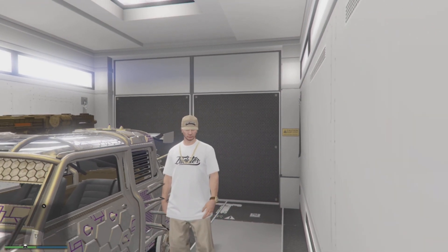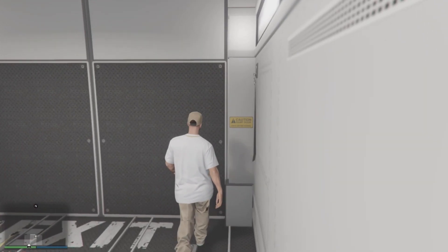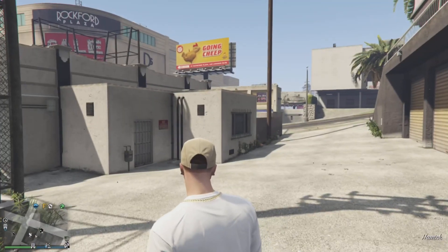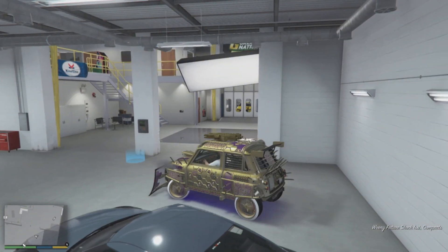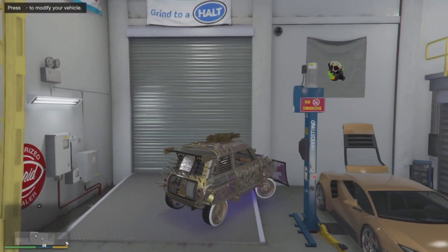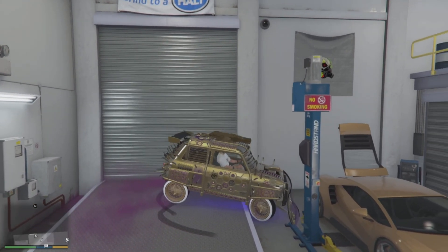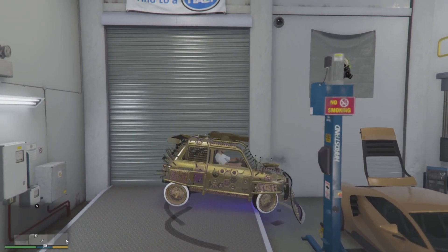Very important — these are creating dirty dupes. Make sure you have custom plates on the vehicle you are looking to duplicate before you start duplicating, so you are not creating dirty dupes. If you sell dirty dupes, you will hit your daily sell limit super quick. Keep in mind that this method is creating dirty dupes, so make sure you have custom plates on the vehicle you're duplicating.